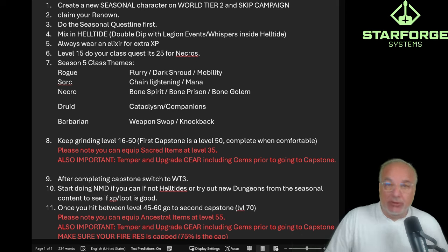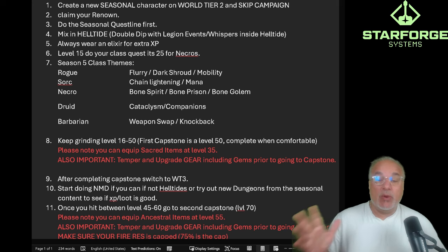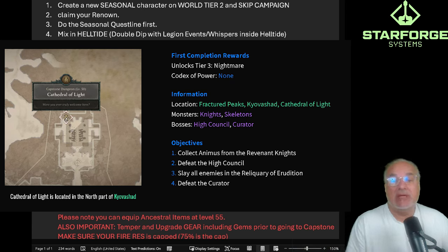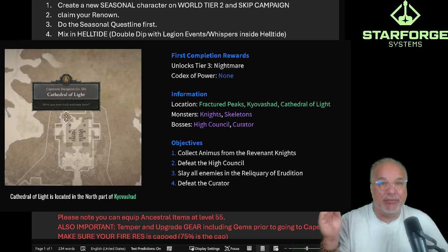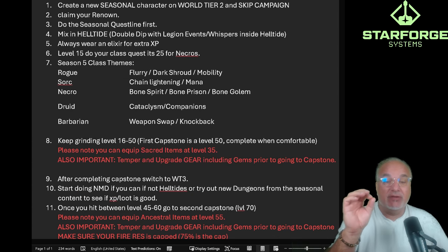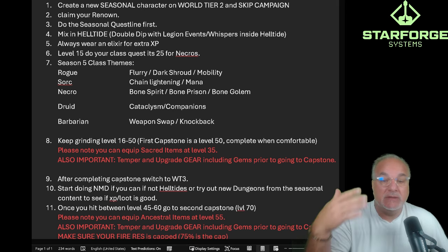Keep grinding from level 16 to 50, and then make your first decision: what level do you go into the first capstone? The first capstone is level 50 — complete it when comfortable. A lot of people will do it at level 35 because that's the first benchmark where you can start equipping sacred items and weapons. But if you're playing hardcore, go in when you're truly comfortable.